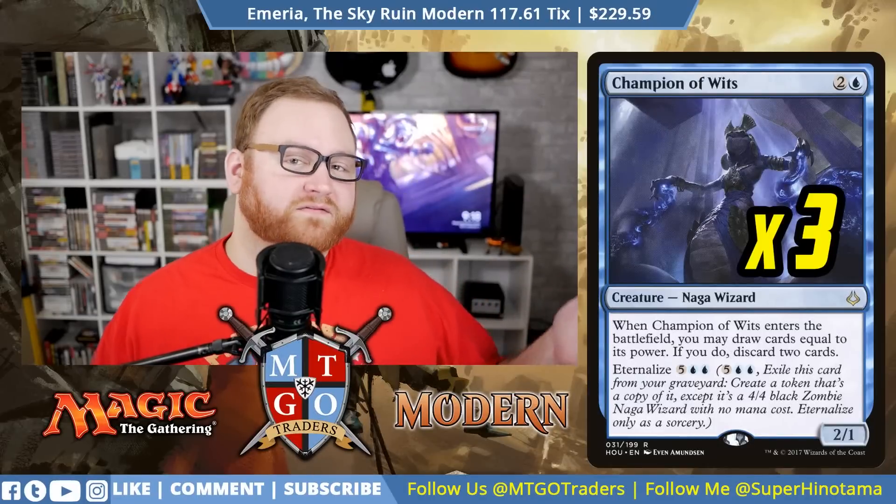For even more card draw, we have three Champion of Wits. Champion of Wits lets us draw two cards and pitch cards into our graveyard that we want hitting it as soon as possible, just like Jin-Gitaxias. Champion of Wits also has the upside of being reanimated as a 4/4, drawing four cards. So we can use it either way — reanimating it as a 2/1 to draw cards, or as a 4/4 later in the match. Either way, it's a great inclusion in this deck.